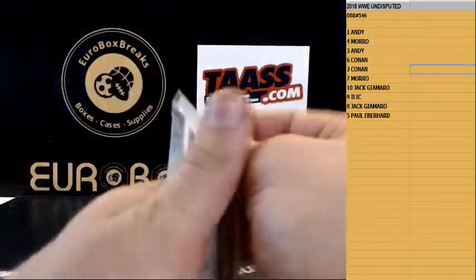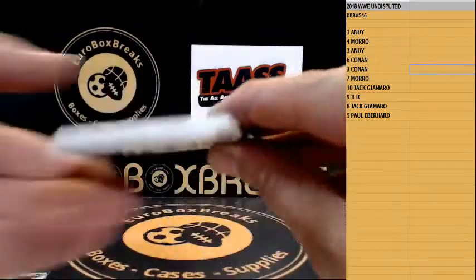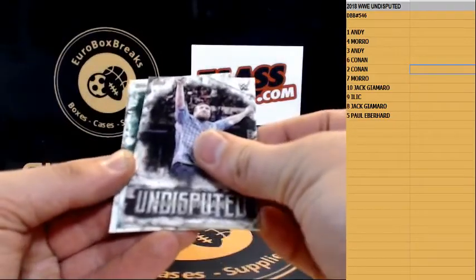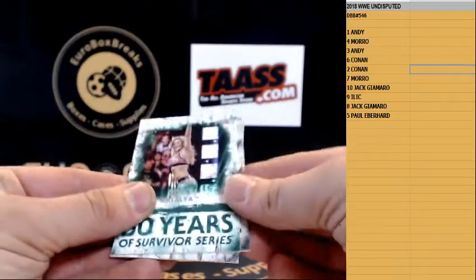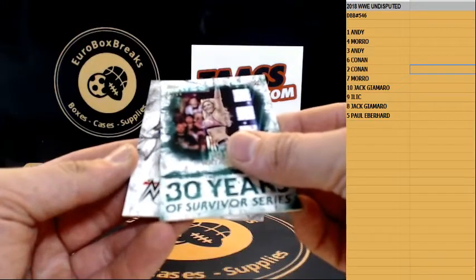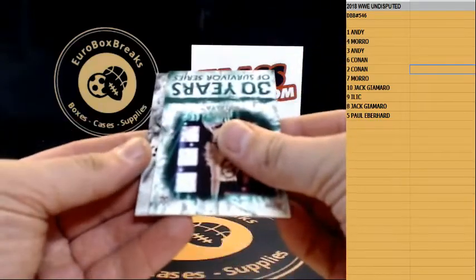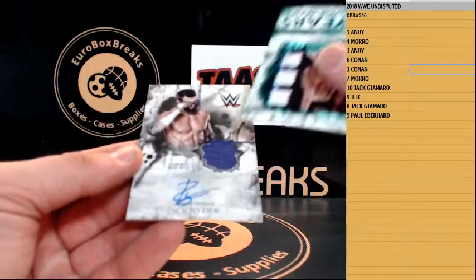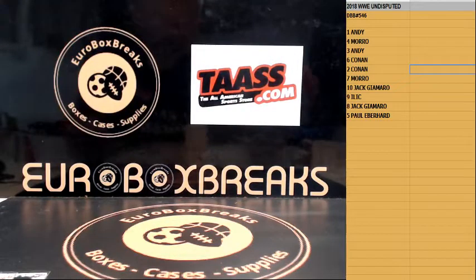Last pack, guys — come on, give us a nice hit here to end this box. Number to 50, Natalya insert. And the last hit — jersey or auto — it is a jersey auto! Numbered to 16 of 89. Zack Ryder again — Zack Ryder relic autograph — well, relic auto, not jersey.